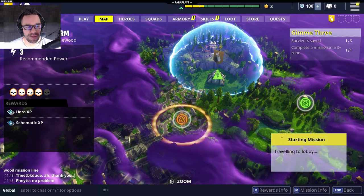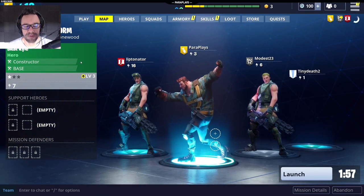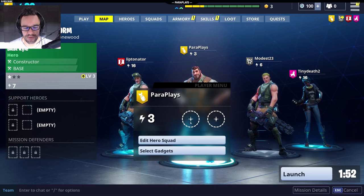And it looks like this one — it's quite a difficult one. You get these for rewards. Well, that's the first time I've seen my character actually do that. What's this? Edit, select gadgets — I don't seem to have any gadgets. I'll tell you what, let's just click launch.